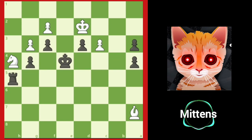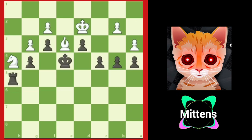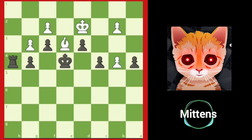White can prevent the a3 pawn from promoting after king c1, a2, and king b2, but white cannot defend both promotion threats after d2. This explains why white played a takes b4. Black now opens up another line on the other side of the board with the surprising sacrifice, rook takes h4.